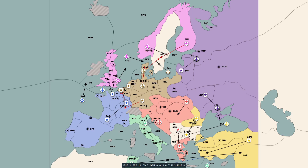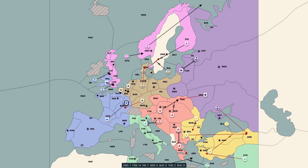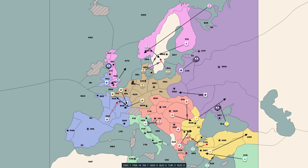And it worked. The bot stabbed France in spring 1903, sneaking behind their lines in Picardie and attempting to encircle Burgundy. However, it didn't stop attacking me at the same time — it tried to do both at once, perhaps thinking that I would lose enough units from the French attack that I wouldn't be able to contest Scandinavia anymore.